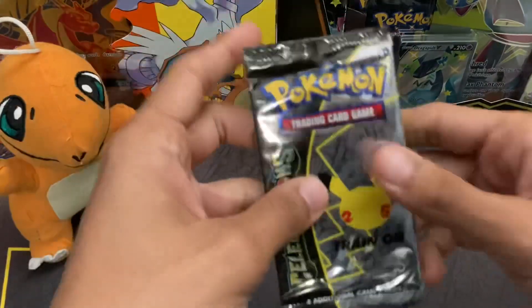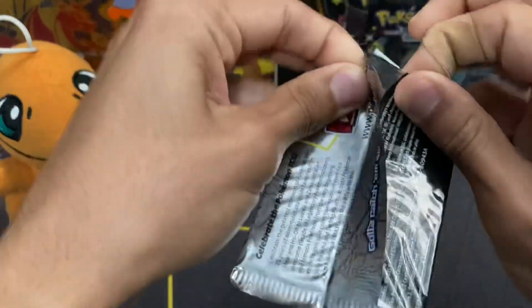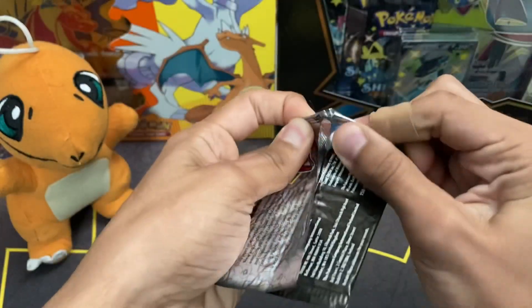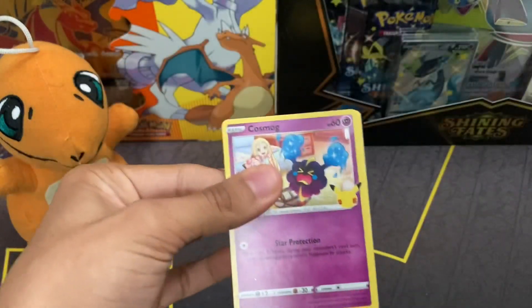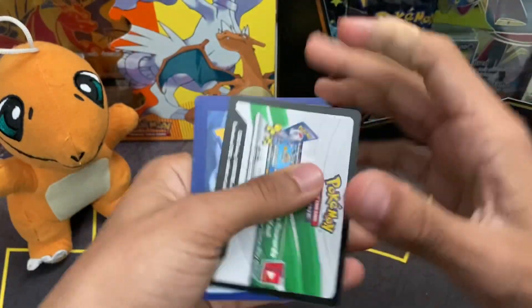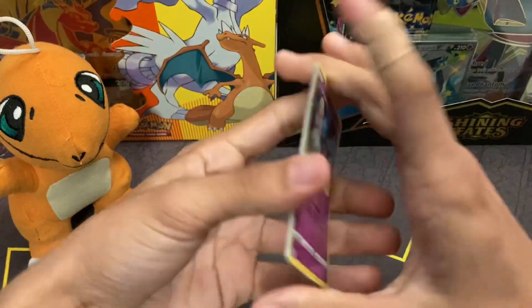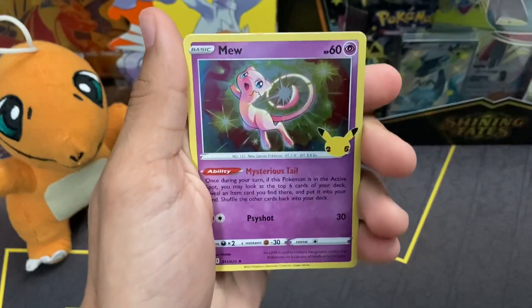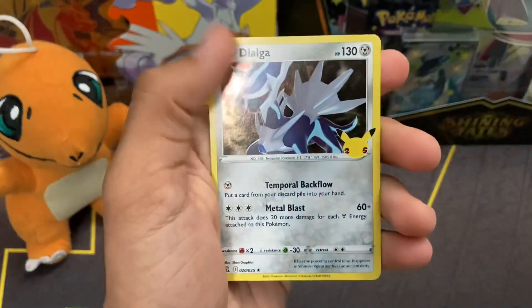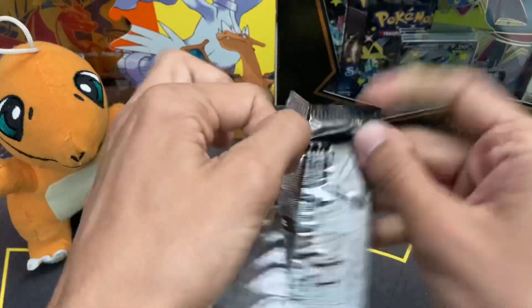We got some Celebrations for y'all — I know this is what most people are here for, and so am I. Forget the Charizard today; I know it's a Charizard-themed opening but I want that Shining Magikarp so badly. Here's the code card. We have Cosmog, Xerneas, Mew, and Dialga — no hit in our first Celebrations pack, but that's all right.